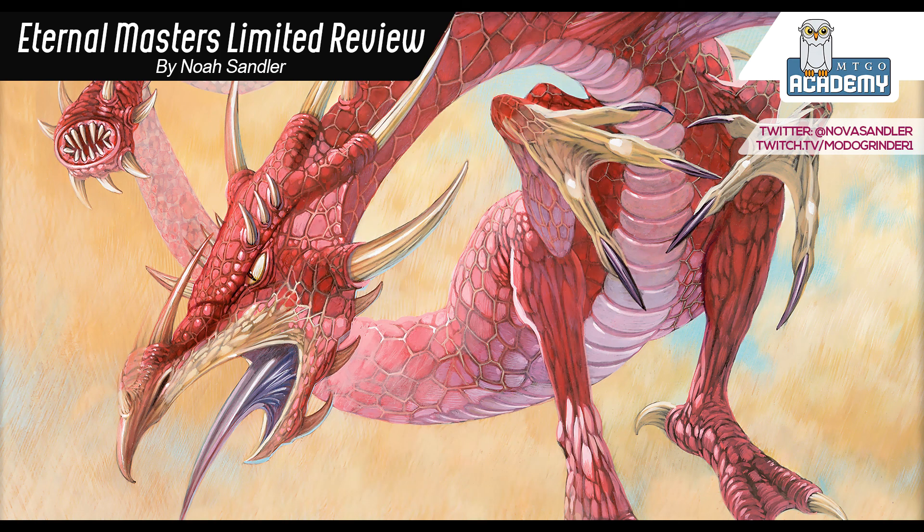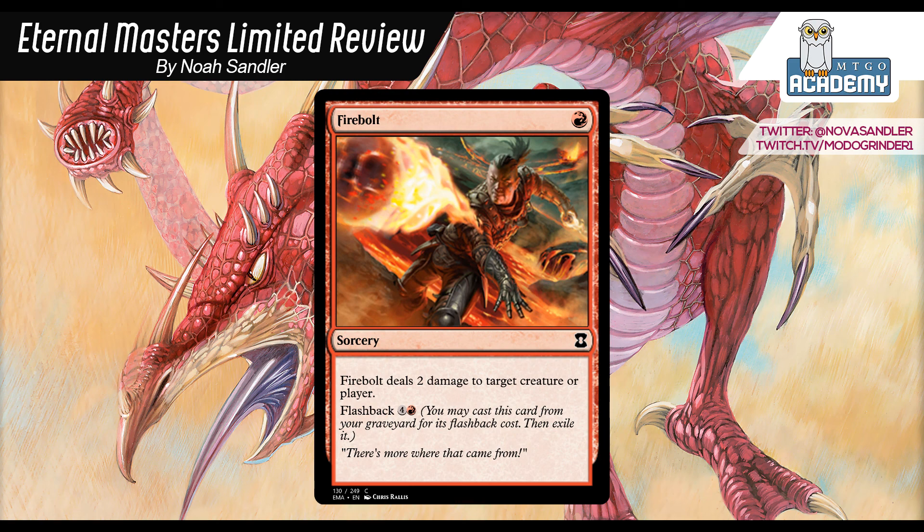Firebolt: 1 red sorcery, deals 2 damage to target creature or player, and flashes back for 4 and a red. Two damage kills a lot of things in this format. A lot of them do have come-into-play effects but you still have to deal with them at some point, and Firebolt does that. It also hits utility creatures — Mother of Runes before it becomes active, Looter, Prodigal Sorcerer — and then flashes back late in the game. You can pay 6 mana to split up 4 damage or just go 4 to the face. It's just a very solid burn spell and one of the best commons in this set. I'm going to give Firebolt a B+.